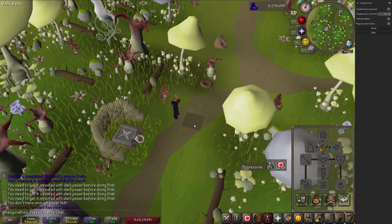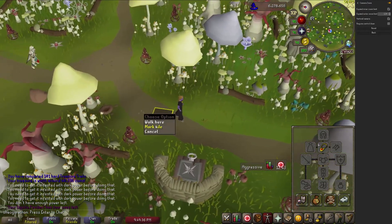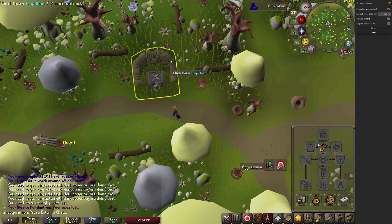The tile indicator is another very simple plugin. By holding shift and right-clicking a tile, that tile can be marked with a uniquely colored box. This is a practically necessary plugin for most high-level bosses and the Inferno. Being able to mark tiles is a useful feature for all aspects of the game and, like the shift-click configurator, is only limited by your creativity.